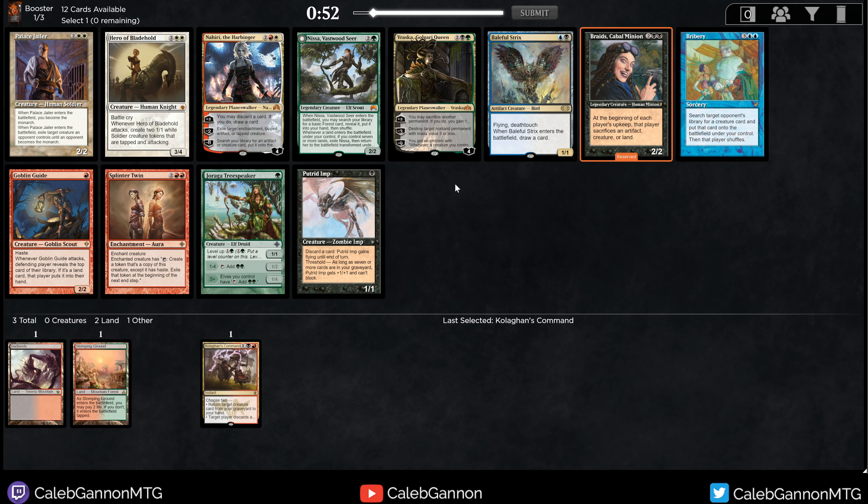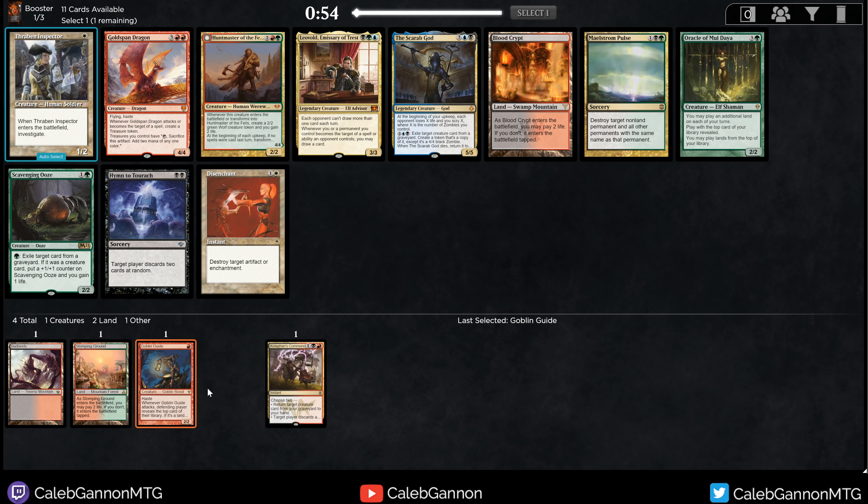I don't think I'm supposed to take Blackbraids here. She's very good, but she's probably going to come around — when she was in the cube before, people never respected her. But maybe I'm doing the same thing by passing Blackbraids thinking others will pass her too. You know what, let's take Goblin Guide and wheel Braids. Take the cheaper card; Braids is going to come around. Absolutely no problem.